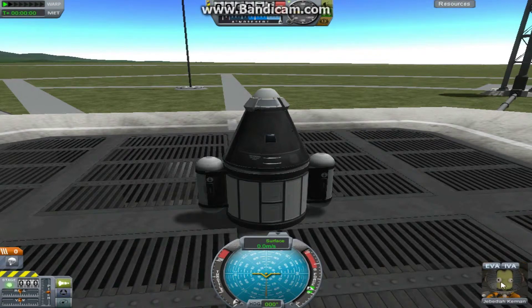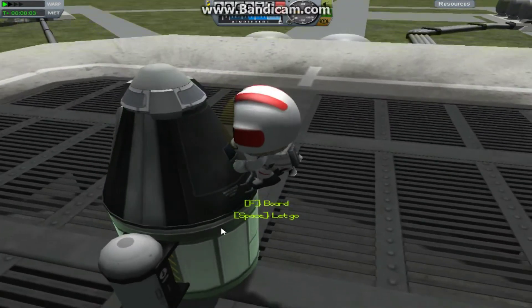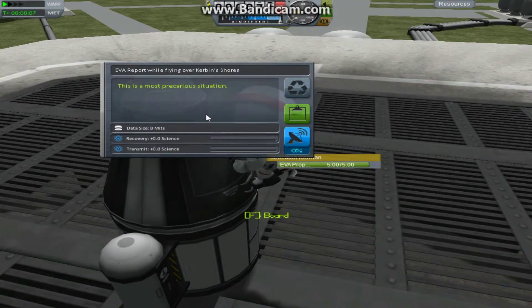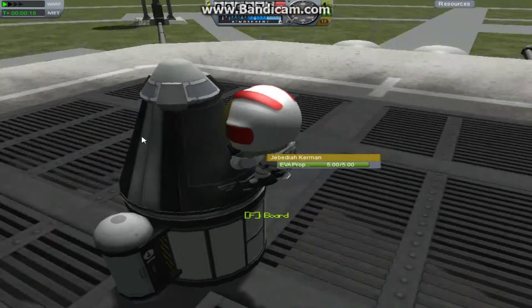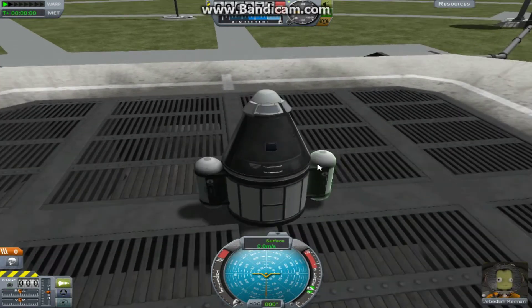Now onto another thing we can do: an EVA report. We hover over little Jebediah, click EVA, and we get him out of the capsule. You right-click on him, do an EVA report — this data is worth slightly more than the crew report one. I'll just click reset and then press F to get back into the capsule. Incidentally, press Space to let go.